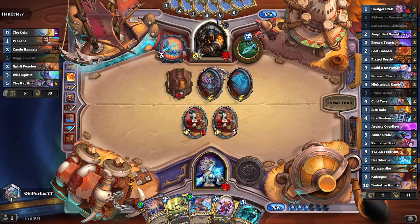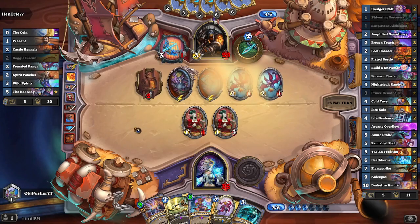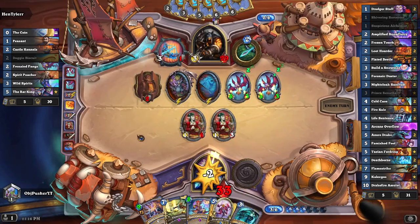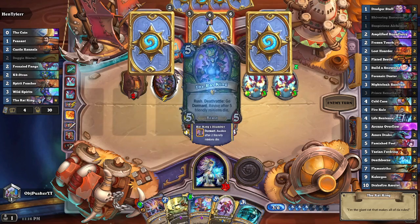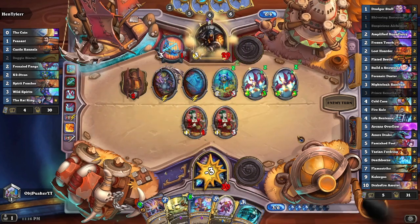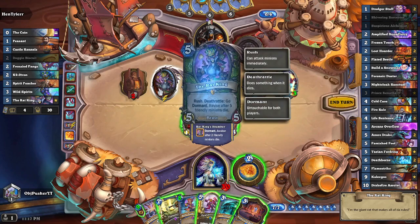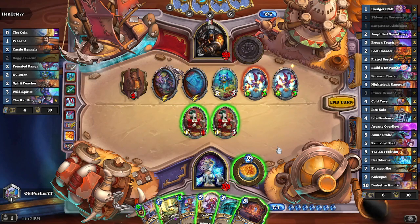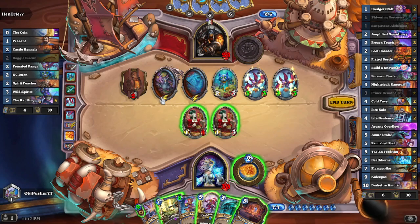He did get the Cone of Cold spell and summoned some creatures. But I think that's fine — we do have the Flamestrike. He needs just two more friendly minions to die and then the Rat King is summoned. Wait — two more friendly minions? Oh — so I won't be able to hit him with the same Flamestrike. I was thinking of throwing my two guys in and then summoning it, but it only counts his minions dying.